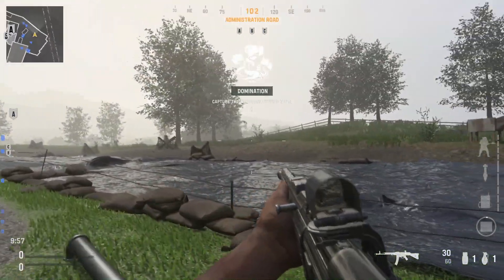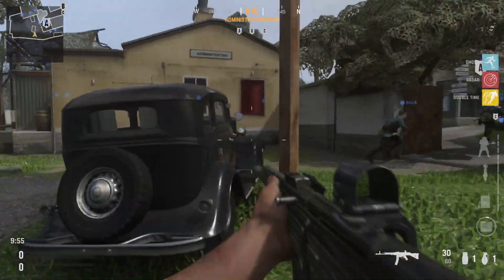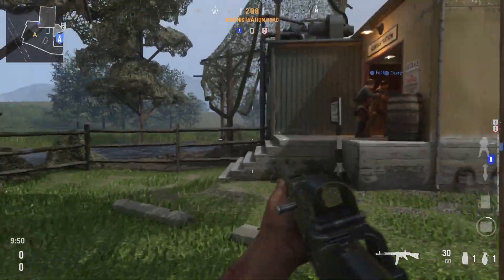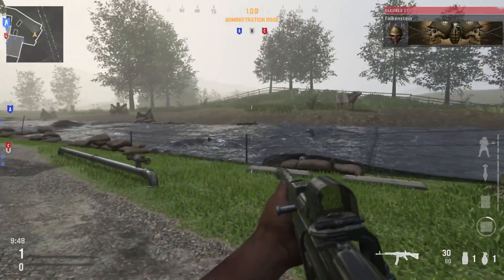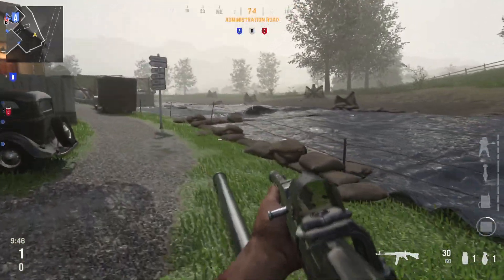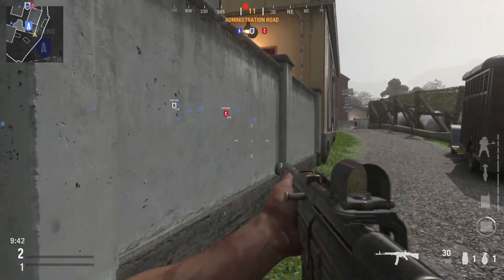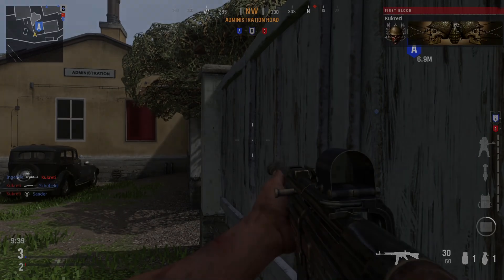And there you go — that's how you create your own private match in Call of Duty Vanguard. I hope this tutorial helped you out and you enjoyed it. If you did, click the like button below and subscribe for more Call of Duty videos — we'll be doing a lot more on this channel, so I'll see you all in the next video.